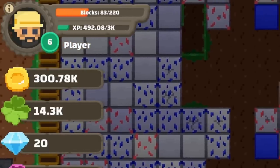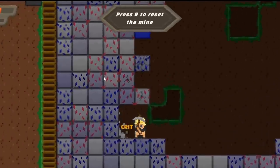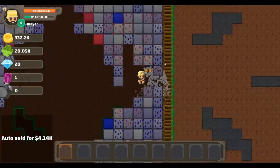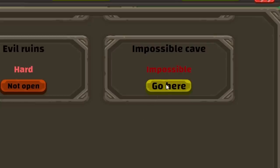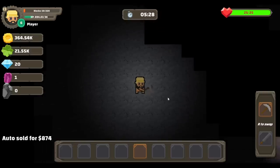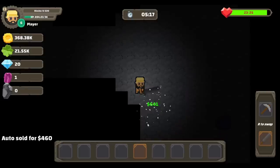Now we're at 300,000. The first geode is a million, so that's where we're going to get to. Now we've mined out so much of this, the game is actually telling me to reset. I don't want to do that quite yet — there's still plenty of expensive blocks to get. More bombs go off when I have a full backpack. An impossible cave shouldn't be too bad for us, except it's just super dark. But with the power of auto clicks, we can keep away all the baddies.